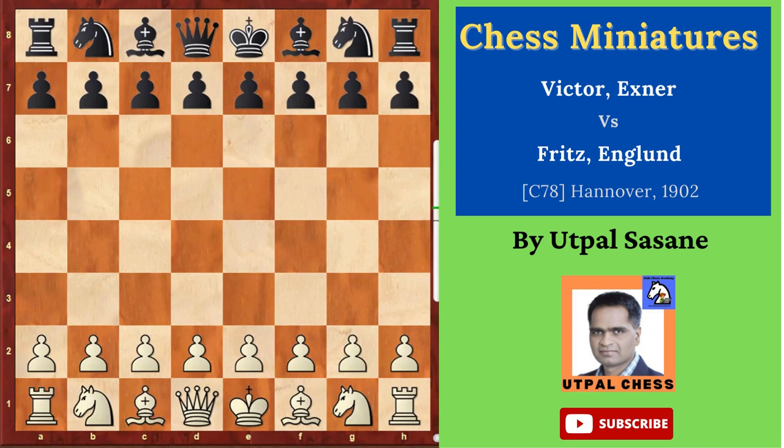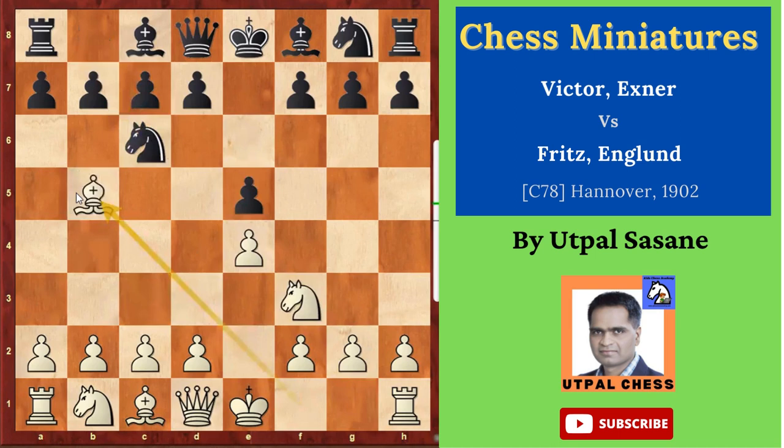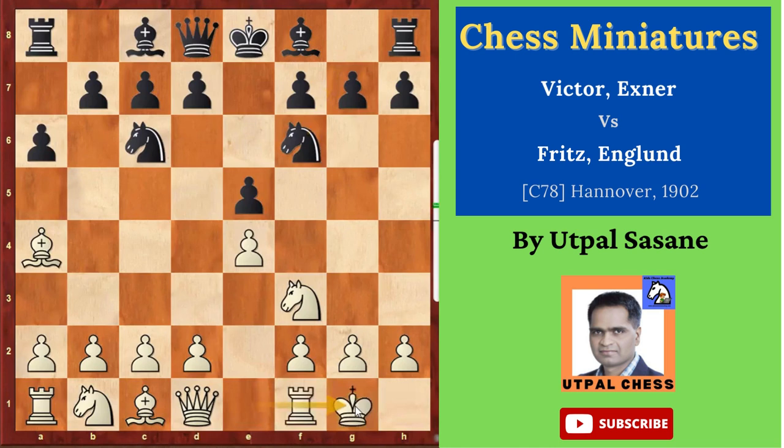White starts with e4, black plays e5, knight f3, knight c6, bishop b5 — the Ruy Lopez, or you can say Spanish opening. Then a6, bishop a4, knight f6, castles, bishop c5, developing the bishop, attacking on this diagonal.